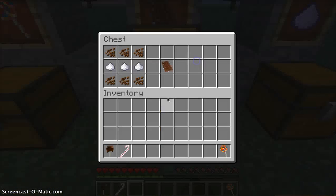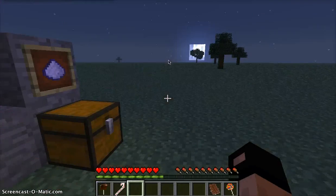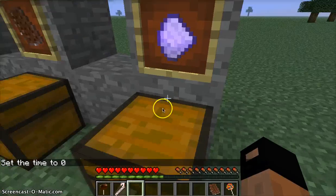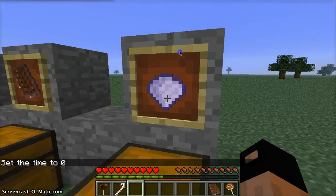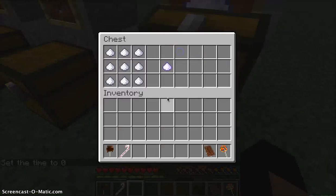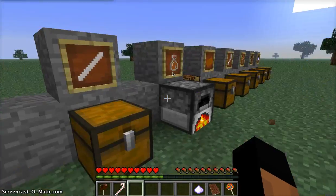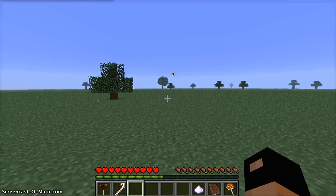Now for the chocolate bar: six cocoa beans along the top and the bottom, and then sugar in the middle — and it's going to make you a chocolate bar. And then this is my favorite: you put nine sugar in a crafting recipe and you get this super sugar. That's pretty much it for the crafting recipes.